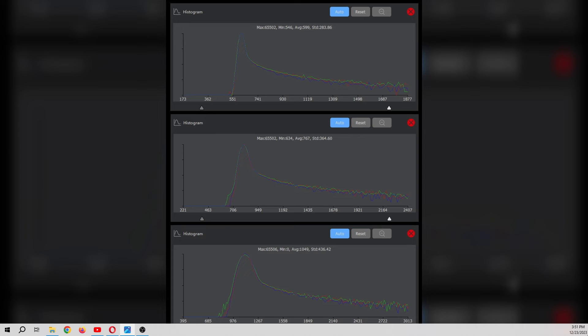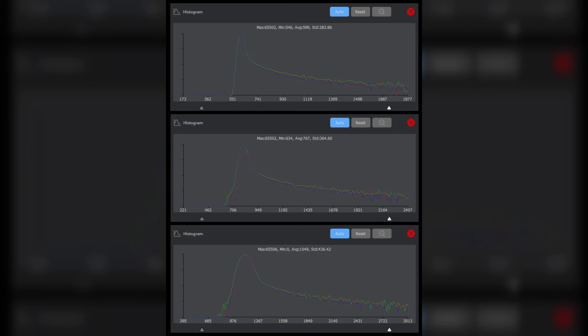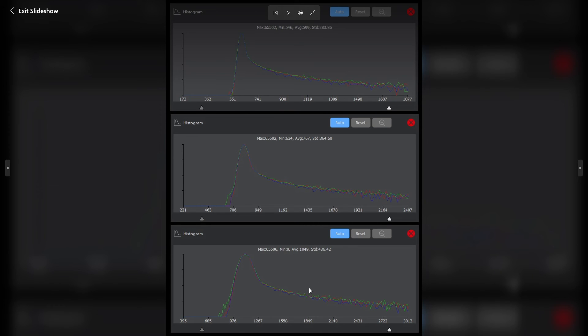Using ASI FITS Viewer, I looked at the histograms of the three raw FITS files. You can tell what we expected all along. The average is 599 for 10 seconds, 767 for 20 seconds, and 1049 for 30 seconds. Those peaks are very close to where the averages are: just past 550, past 700, and past 900. This tells me that the signal-to-noise ratio improves as we use longer exposures per frame, even with essentially the same number of stacked images. This one is two minutes, this one is two minutes, and this one is only a minute and a half of stacks. The peaks are sharper at 10 seconds, slightly flatter at 20, and obviously a lot flatter at 30.